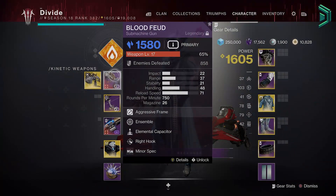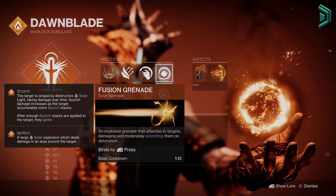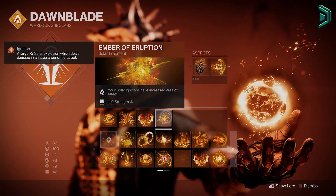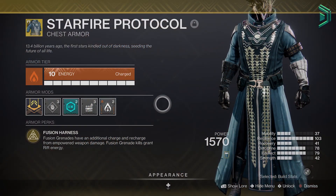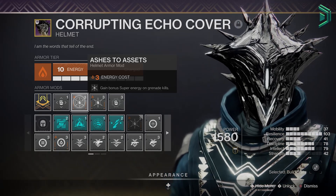To set up this build you ideally want to run weapons that can deal damage quickly over time like an auto rifle or SMG. The subclass will be Solar with the Well of Radiance super and the empowering rift. The melee ability will be the Incinerator Snap along with a Fusion Grenade. Aspects are Touch of Flame and Icarus Dash, then for the fragments you'll want Ember of Blistering, Ember of Char, Ember of Ashes and Ember of Eruption. These aspects and fragments are really going to enhance your fusion grenades and make them much more powerful. For the exotic you'll want to run Starfire Protocol — this will give you an extra fusion grenade, the grenade kills recharge the rift, and then dealing damage while inside that rift recharges the grenade. For the mods you'll want Elemental Ordnance to spawn solar wells on grenade kills with 2 Ashes to Assets in the helmet — you 100% want these 3 mods.